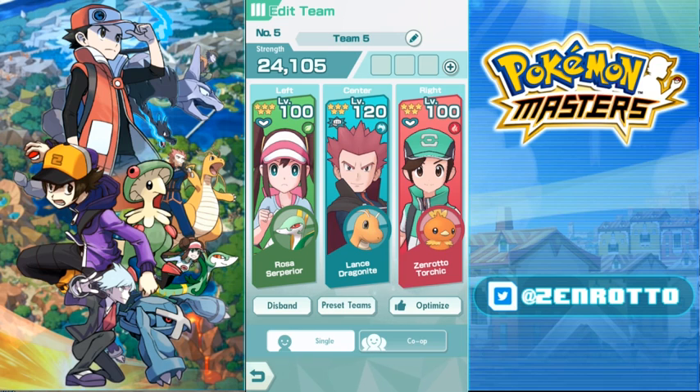Then you still need more Special Attack because you can't maximize him on Rosa alone. Done — nice and easy. Right here with Lance you've got plus four regular attack and plus six Special Attack, buffing his sync move Outrage, Dragon Claw, and Hyper Beam. Rosa is there to recover his move gauge in plenty of time.